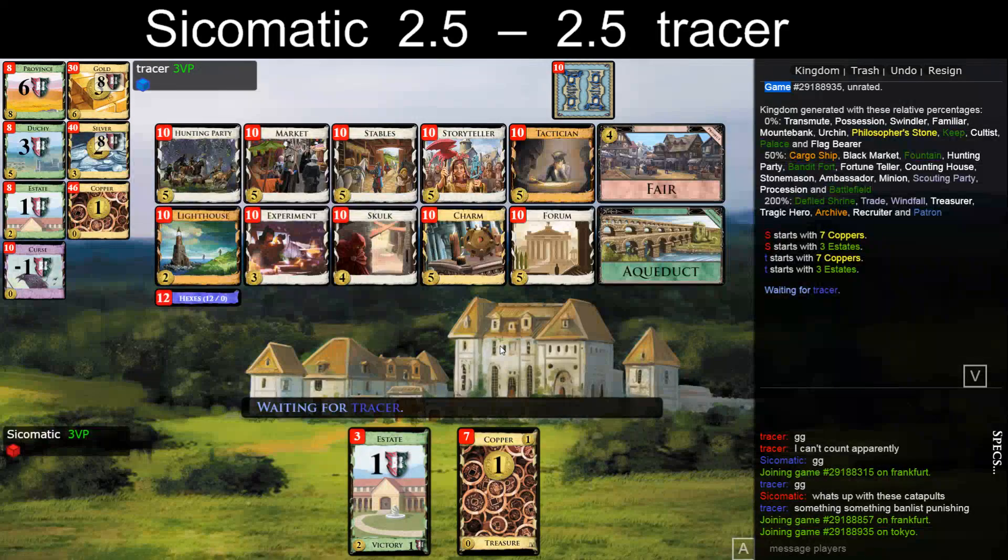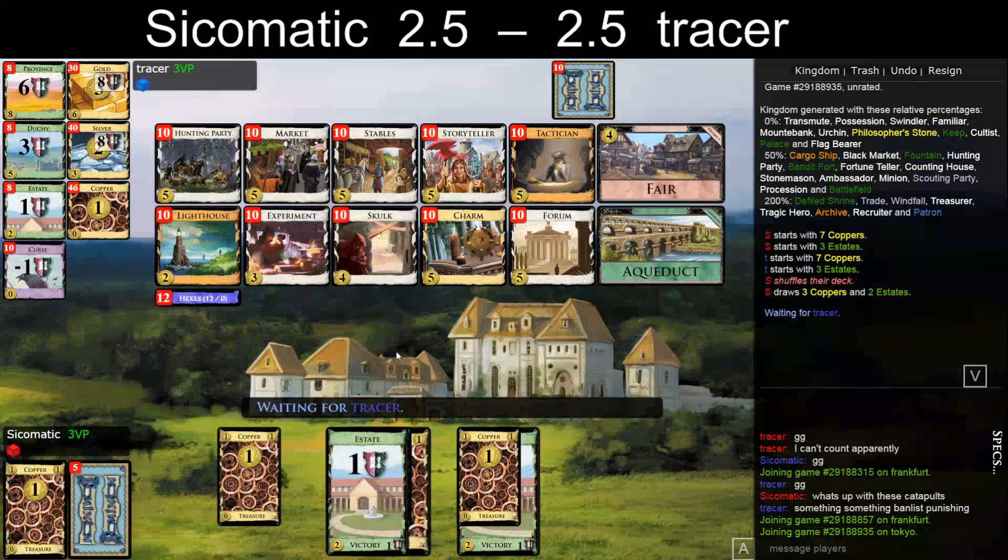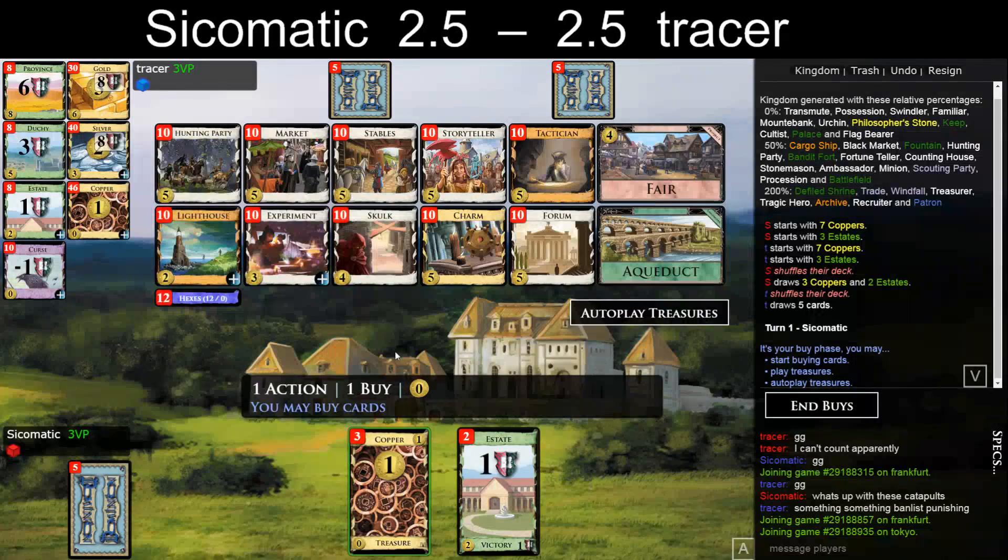So let's win this one — I already lost the first match, I can't afford to lose all my matches here. Okay, that looks interesting. Lots of good fives. What's the open? What's the first five? Probably Hunting Party or Forum. Experiment, Skulk — I mean Skulk is not that good of an open, but here it's probably okay. Hex might do something. There's Lighthouse but who wants a Lighthouse?